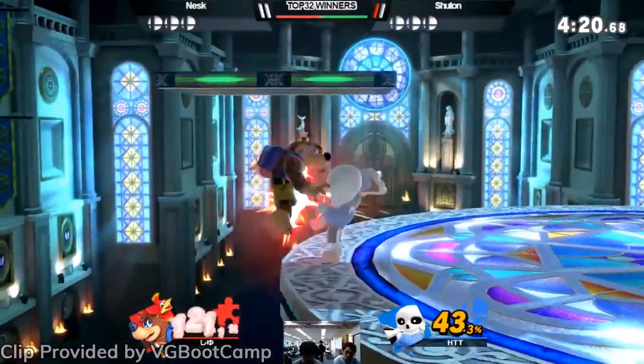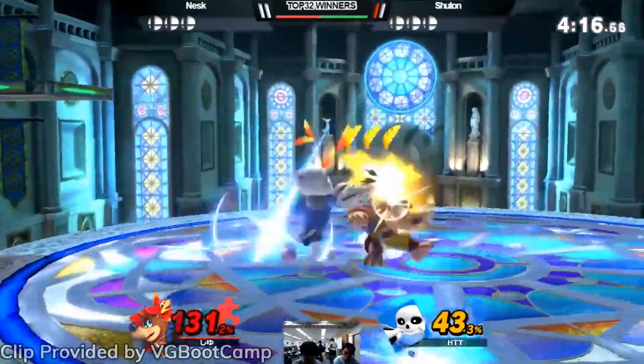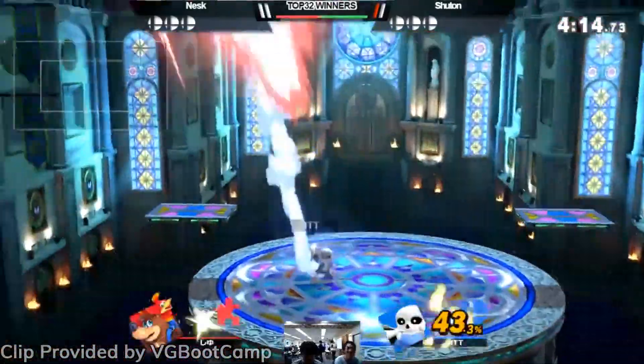This unfortunately closes the door on Sans being included as a full-fledged character in Ultimate. But with how hard it is to get an invite, even with the announcement of the DLC going beyond five characters, Undertale fans should be happy about this addition.